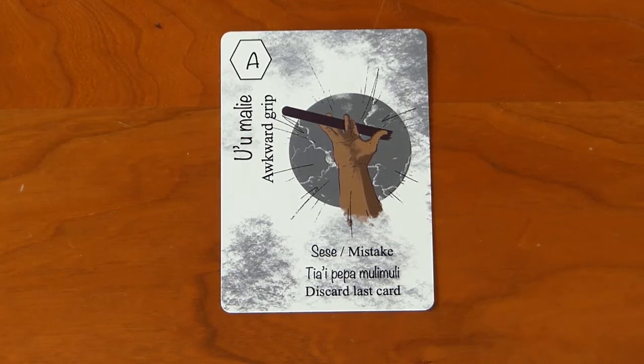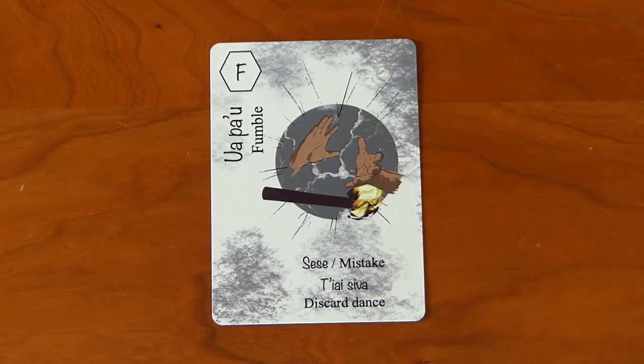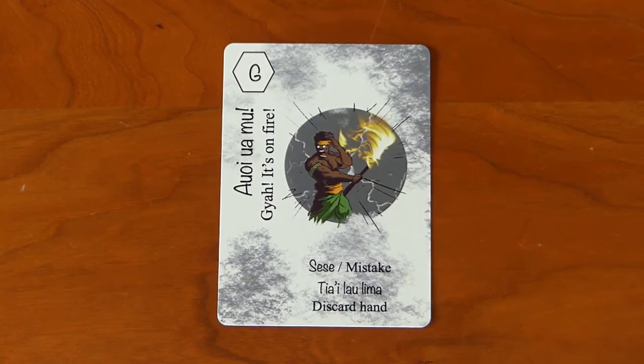Now let's look at the mistakes. You can only play a mistake on someone if they're dancing and have moves on the table. Awkward grip makes someone discard the last card in their dance — they can keep adding on their next turn, but it's nasty if you make them discard a light or a catch they don't have another of. Fumble is even worse: they discard their entire dance, starting fresh. The nastiest card is 'It's on Fire' — it makes someone discard their entire hand. Their dance stays on the table and they could still win, but they can't play any more cards.